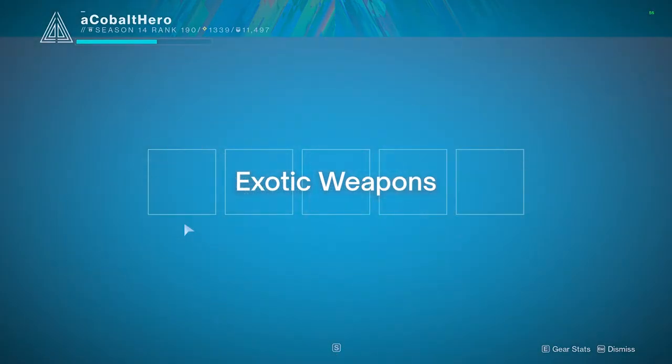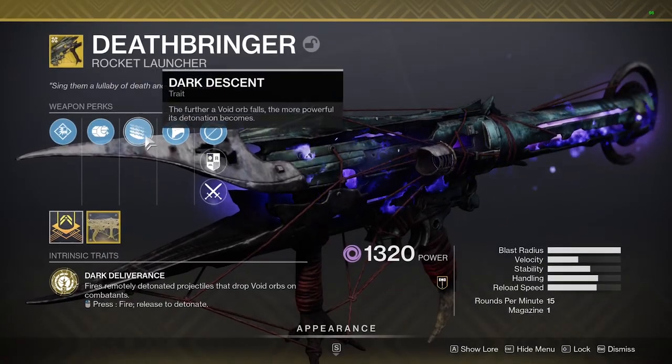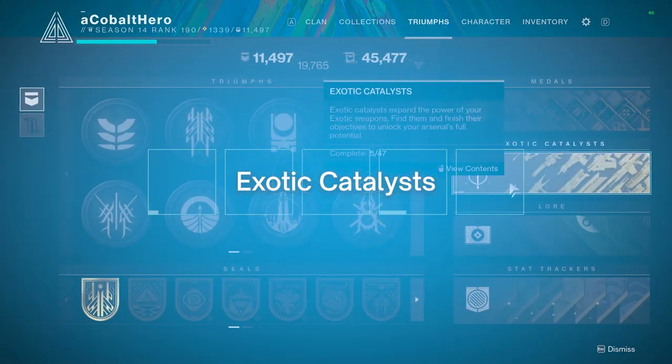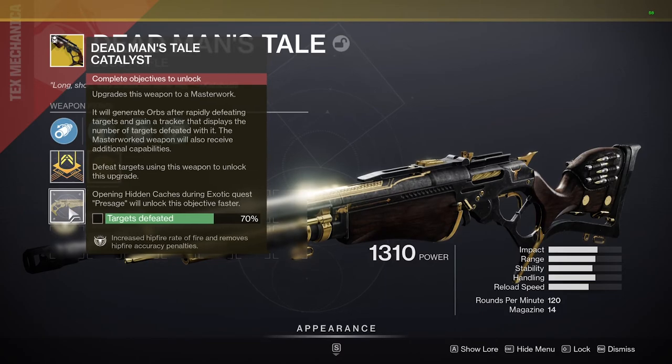Now let's talk specifically about exotic weapons. Exotics are special pieces of gear that normally come with an extra special perk or function to them. You can only equip one exotic weapon at a time, so make your choice wisely. Exotics almost always drop with the same set of perks, but there are a few exceptions. Exotics don't have masterworks or mods, but they do have their own little quests, which are called catalysts. Catalysts sometimes drop in the wild, or they'll be given to you during a quest. Normally they'll just require you to get a ton of kills with that weapon in order to unlock a special perk. Once your catalyst is activated, the weapon will start to make orbs of power on multi-kills, just like a masterwork would, and it'll also activate a bonus perk.